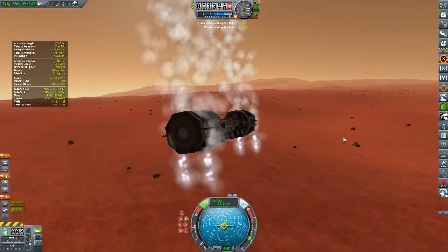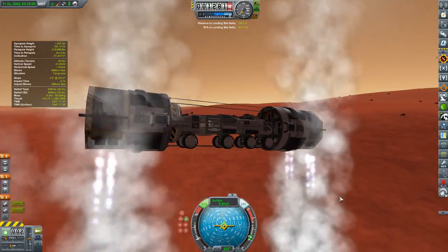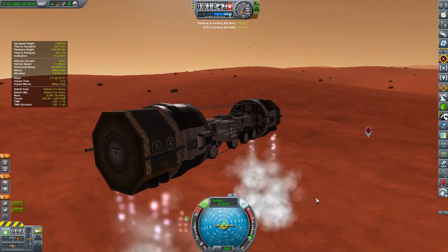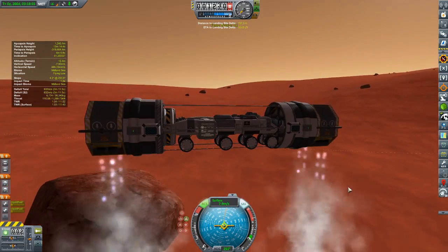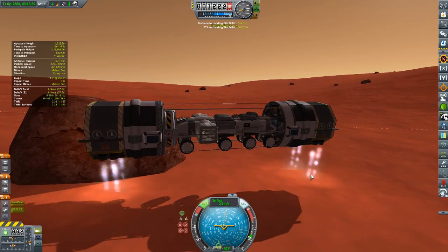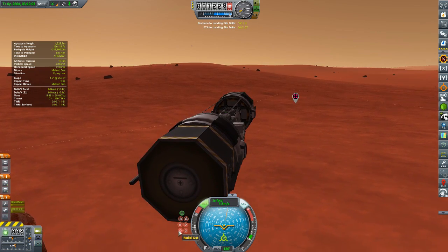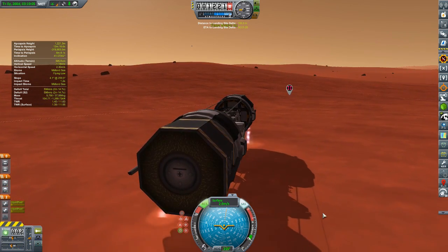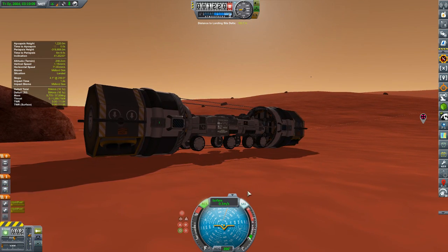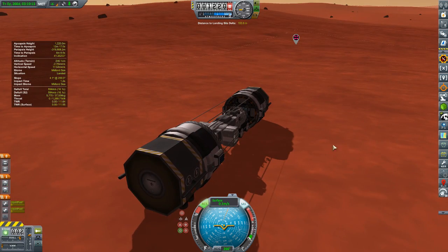And here we are — we are almost there. 156 meters away. Oh no, a rock — do not land on the rock. I know you could just sink through it, but I don't care. And we are down on the surface of Duna with our rover. Yes! Awesome.